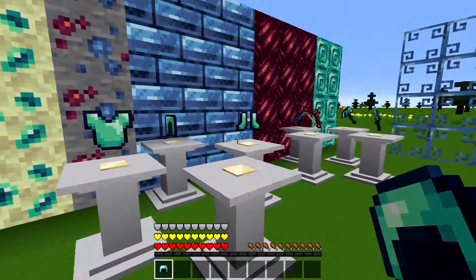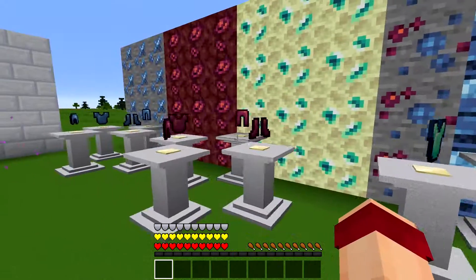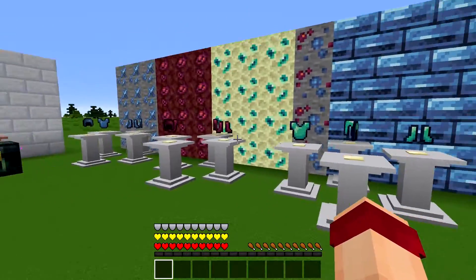Each of these armors has got some other effects as well. The dragon armor has got full creative flight everywhere, negative effect protection, and provides all the benefits of the end armor. End armor, when you have the full set, gives negative effect protection, rapid auto feeding with saturation, water breathing, and absorption hearts. The chest plate gives fire protection and knockback resistance, leggings give conduit power and no fall damage, and boots give dolphin's grace. For the Gobber armor, a full suit gives poison protection, the helmet gives slow auto feeding and water breathing, and leggings give no fall damage.